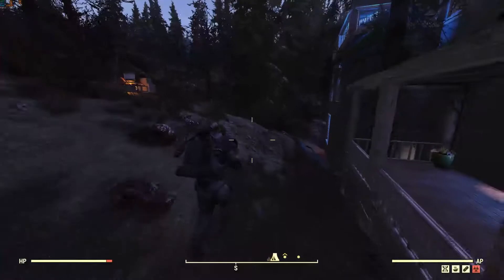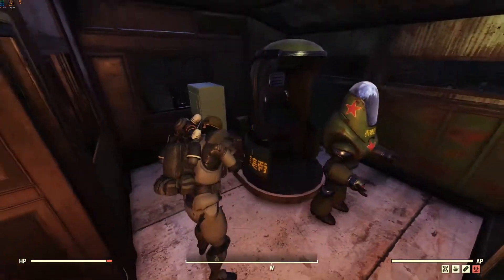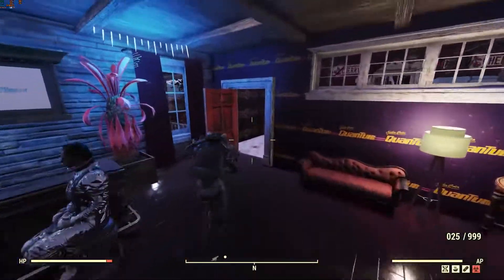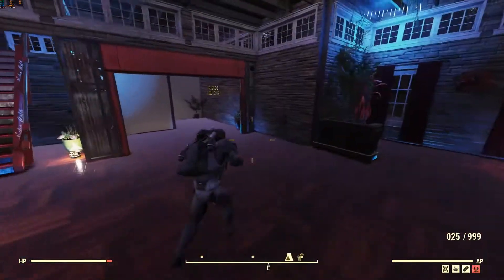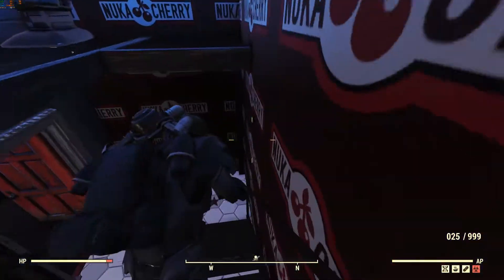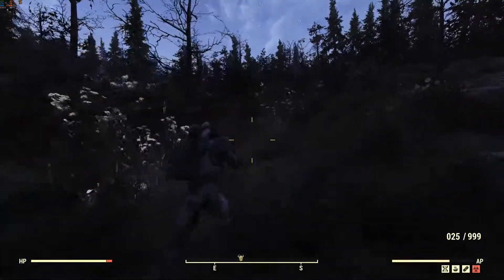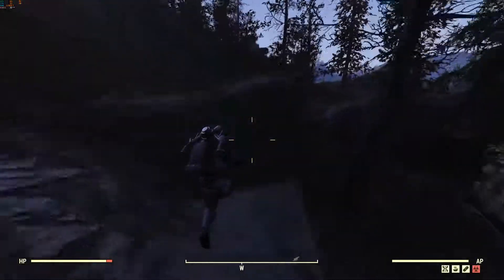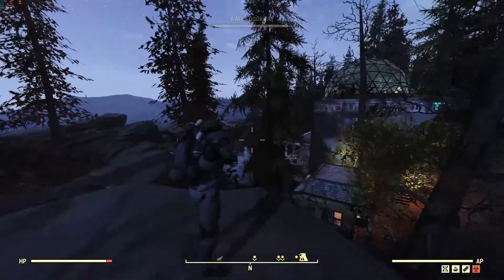Hi guys, welcome to Fallout Frost Gaming, where we go over small, more detailed guides on Fallout 76 and anything else I want to cover. I'm making this video mostly because there isn't much information on certain new Wastelanders items, or the videos I do find are just very vague top-down views. This video is more or less just to go over the Secret Service jetpack mod that came out with the Wastelanders DLC.